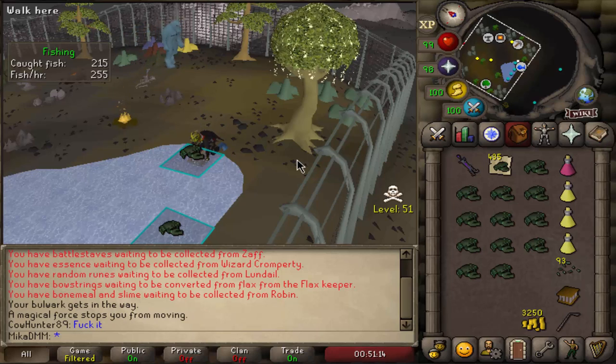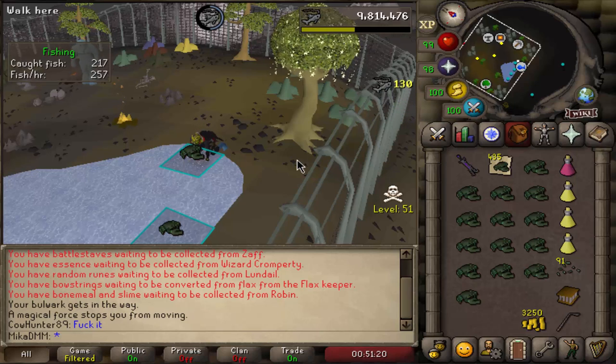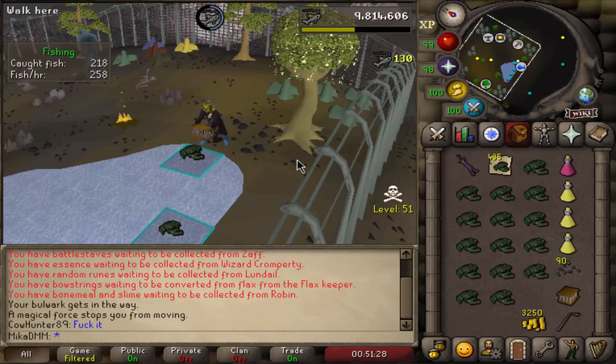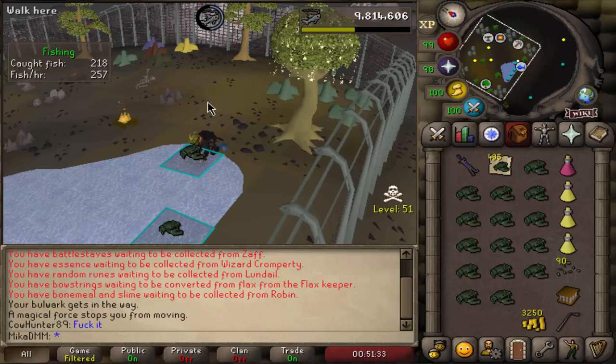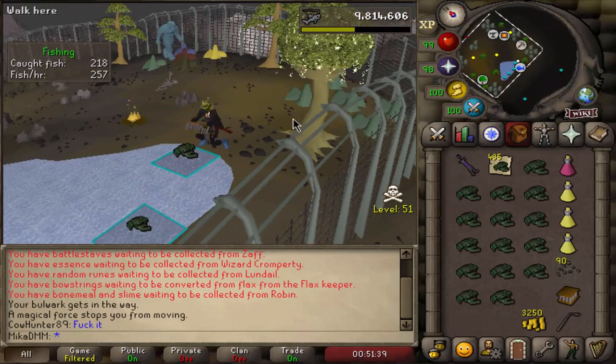I will not stay away from showing certain PK clips here and there, or just the general things that I do on the account. For example, if I'm hunting Chins and a PKer attacks me and I kill a PKer, I will put that in a video. I cannot show you the stats right now because I'm recording this after the whole video, but let's see what levels we got in this episode and if we got something new for the collection log.